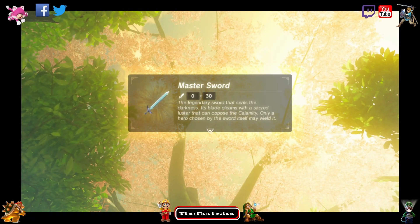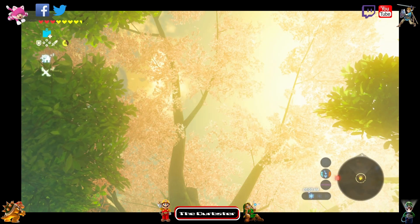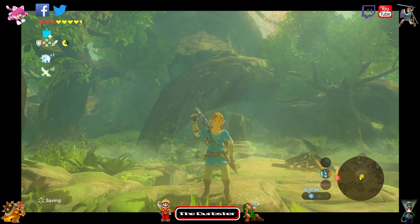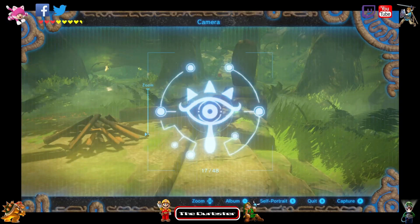And there you have it — we now got the master sword with only three hearts. Pretty neat! And there we have it, there's the beautiful little master sword. Let's take a nice little picture of it.